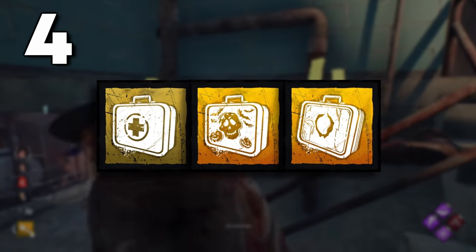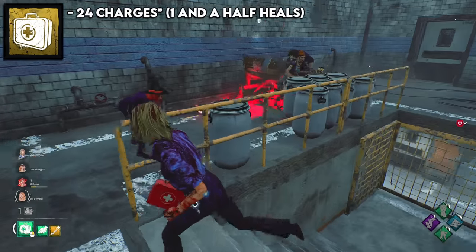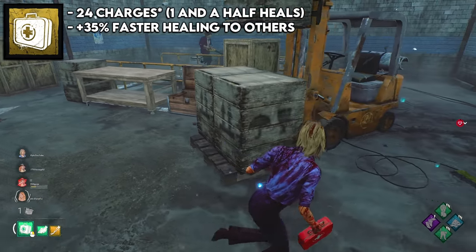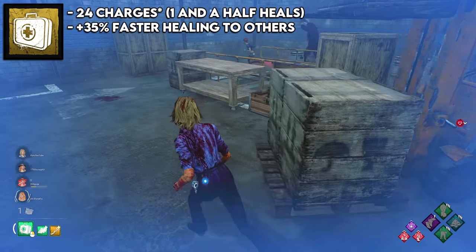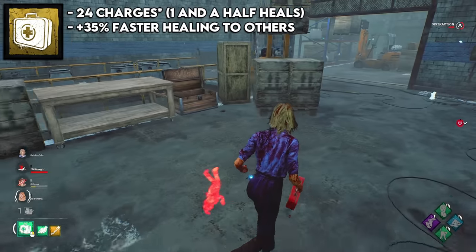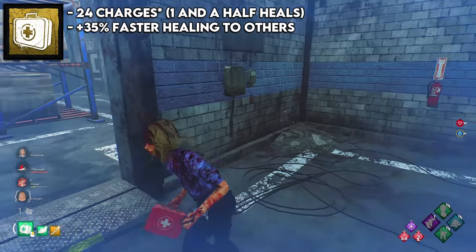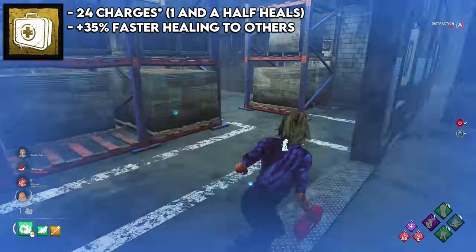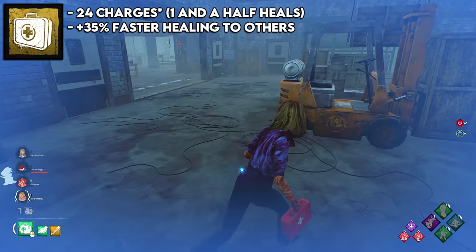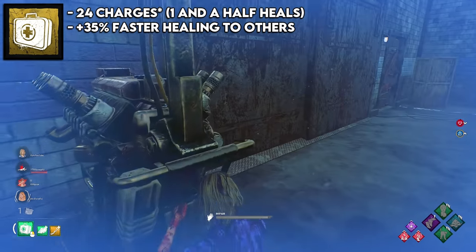The fourth best item in Dead by Daylight is the first aid or event med kits, which are all the yellow med kits. These have 32 charges and a 35% extra healing speed boost to other people. In most situations you're just going to be healing yourself, and it's literally twice as good as the brown med kit because you get two full heals with it. You can throw on add-ons to speed things up or give you extra charges for another heal. Med kits are incredibly good, especially in the current healing meta with circle of healing — you can heal yourself with a med kit so fast, it's honestly crazy.